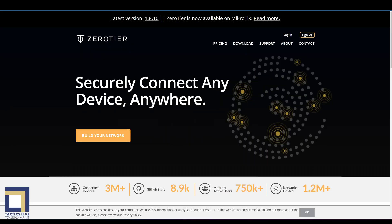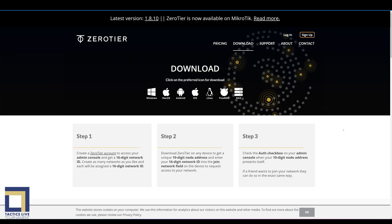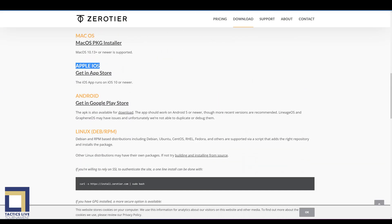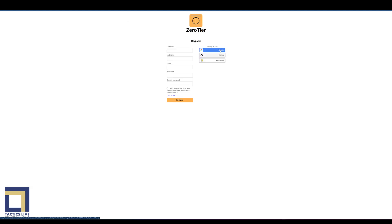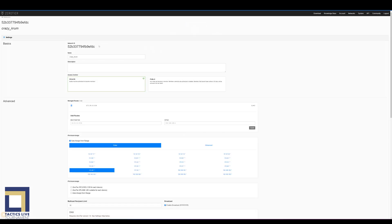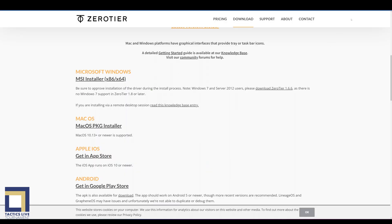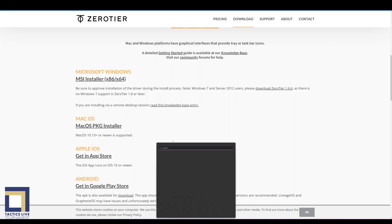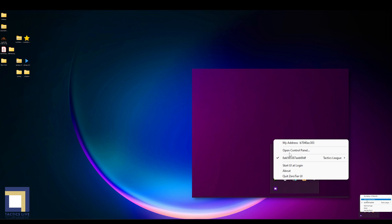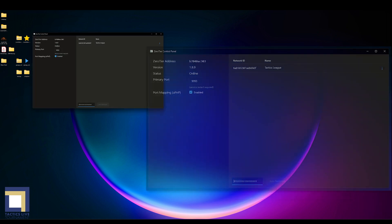Head over to the Zero Tier website and go to download. Scroll down and find your device, and click that download link. Go ahead and register while you are here and create a server for yourself. It will always be there, and it's not a bad idea to copy the server address for setup on your device in a bit. Install Zero Tier on your device and launch it when it's finished. In the settings menu, paste that server address you copied and you should be connected to your new VPN server.